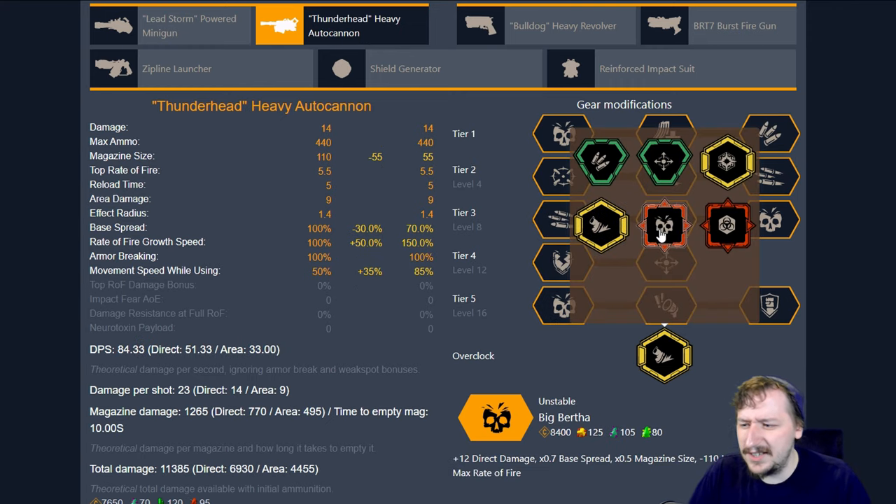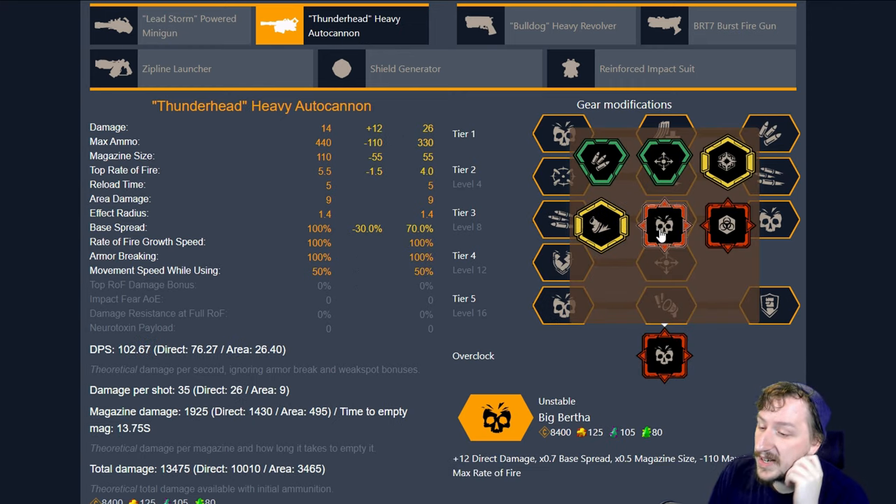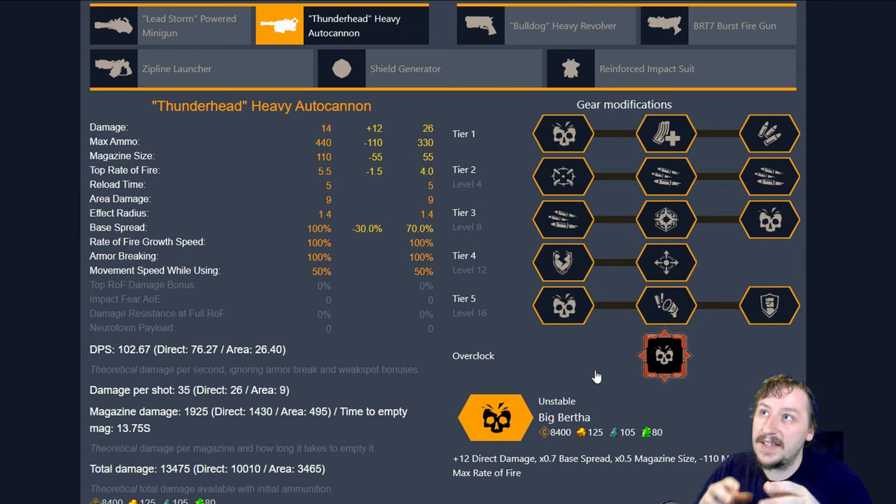Up next we have Big Bertha, and this changes your gun quite a bit. This gives you 12 more direct damage and lowers your overall base spread, but it halves your magazine, you lose 110 maximum ammo, and you lose max rate of fire. This is designed to do very high direct damage to a single target — it works really well on dreadnought missions and against things like Praetorians or Oppressors or any target moving fairly slow. There are usually two ways to build this: either mitigate its weaknesses, or embrace them and buff its strengths.